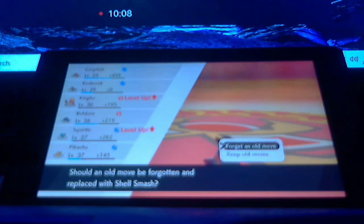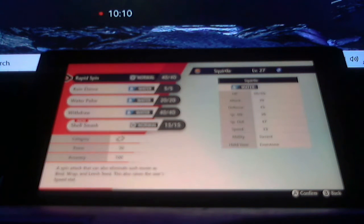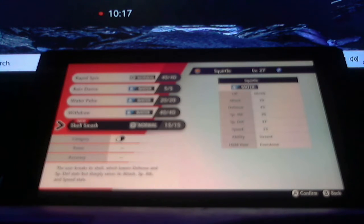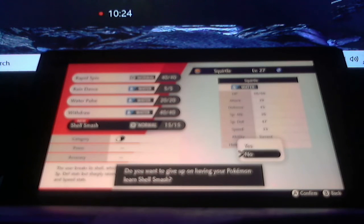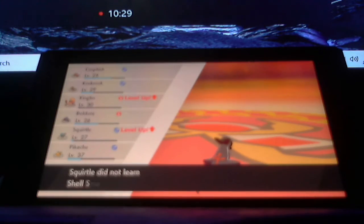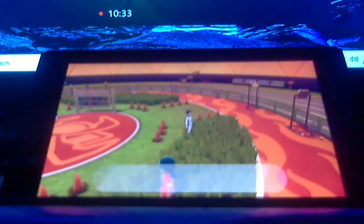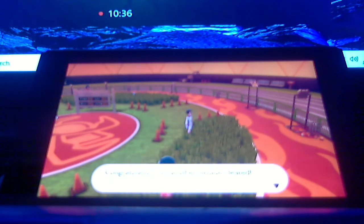It looks like Squirtle's going to learn Shell Smash. So we'll keep Water Pulse, Rapid Spin, and Rain Dance. Maybe we shouldn't use Shell Smash — because we might use Withdraw. We'll keep Withdraw. And it looks like we cleared another mission! Congratulations on mission cleared.